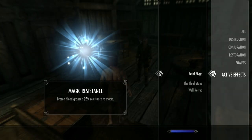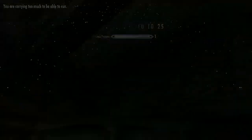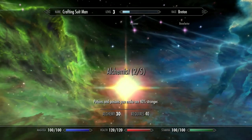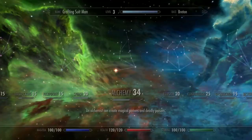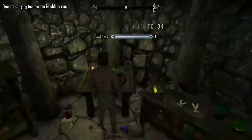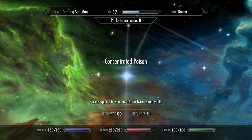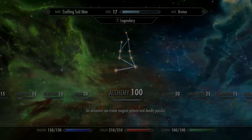Sleep in the bed to get the Well Rested bonus, which will level skills 10% faster. Now using the alchemy station downstairs, turn these three ingredients into potions. Level up one level at a time, putting perk points into Alchemist, then Alchemist, then Physician, then Alchemist, then Benefactor, then Alchemist, then Alchemist, all the way to level 100. Once complete, fill up the rest of the skill tree taking all perks. Congratulations — you're now a master potion maker, still naked though.